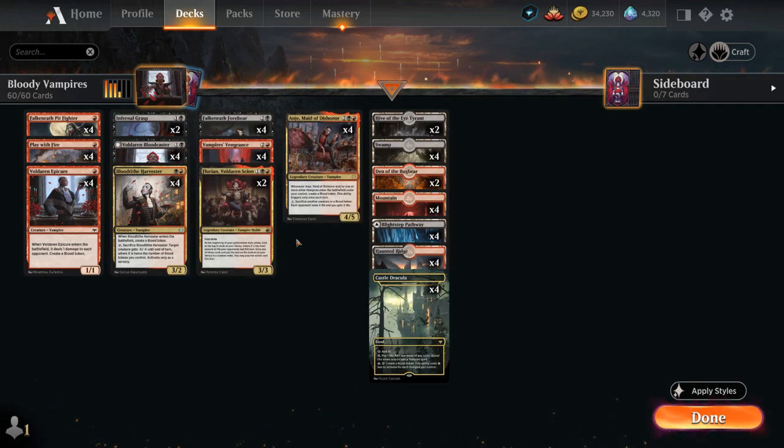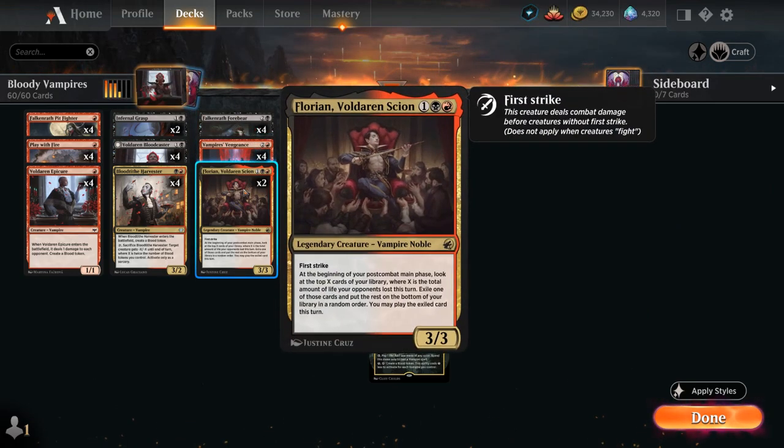At 3 mana, besides Vengeance and Forebear, we also have 2 copies of Florian, a Voldaren Scion — a 3/3 legendary Vampire Noble with First Strike. At the beginning of your post-combat main phase, look at the top X cards of your library where X is the total amount of life lost by your opponents this turn, exile one of those cards and cast it this turn, providing a bit of card advantage.